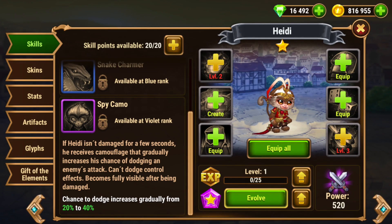And then Spy Camo — an interesting and very misunderstood ability. Spy Camo says if Heidi isn't damaged for a few seconds, he receives camouflage that gradually increases his chance of dodging an enemy's attack. This includes magic attacks. He can't dodge control effects like stuns or blinds. Once Heidi receives damage, he becomes fully visible. He does dodge a spell or two here and there — good stuff.